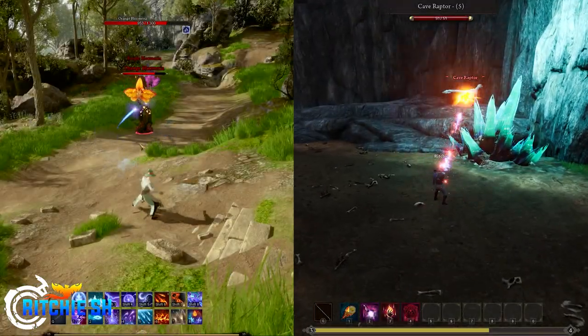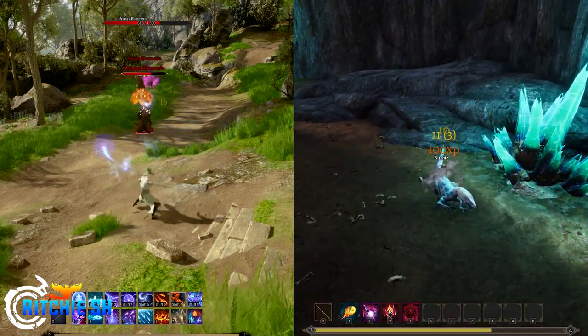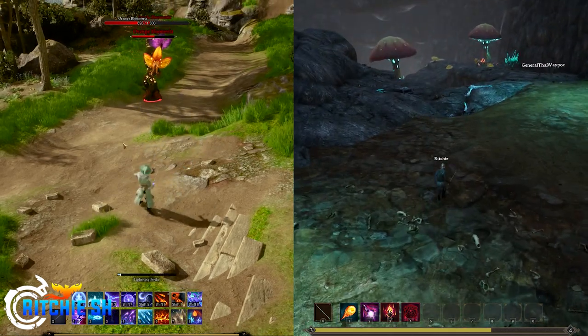The wand casting also looks so much better than it did in Alpha 1, as you can see on screen with this comparison. I am very impressed with how this action-oriented combat looked today, and it even looked better than any of the more recent auto-attacks we've seen with the other weapons.